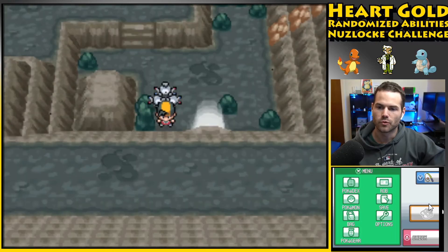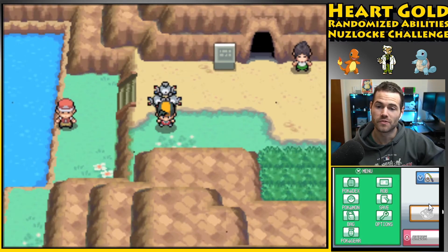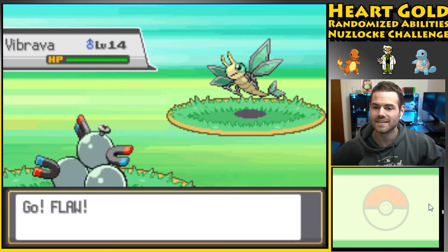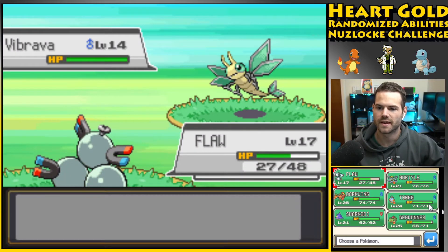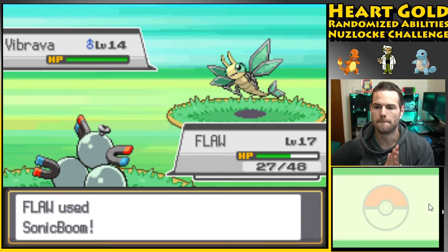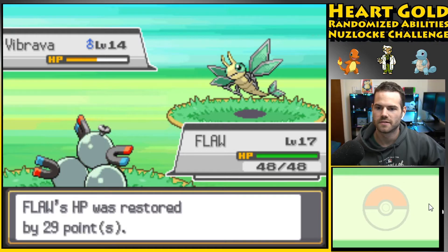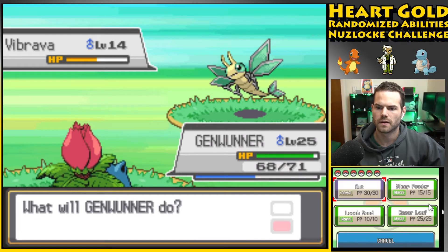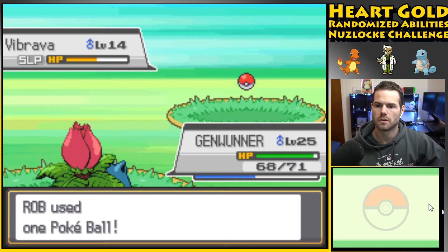That's kind of lame — we've had like nine surf encounters in a row — so I'm gonna get one in the grass right here. Hopefully it's something good. It's a Vibrava! Also ground type. I cannot escape. Let's use Sonic Boom. I know I'm gonna have to waste a bunch of potions just because I'm not allowed to switch out. Is it over? It is! I'll put it to sleep and then catch it.